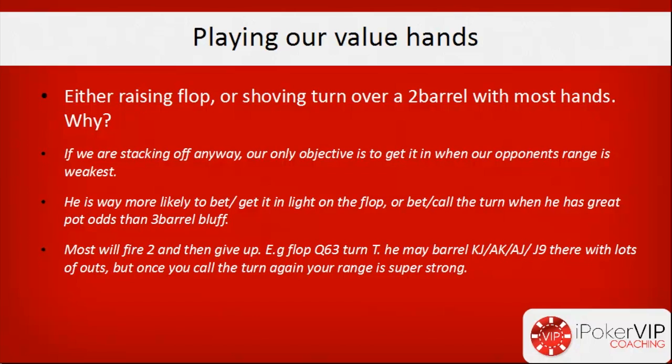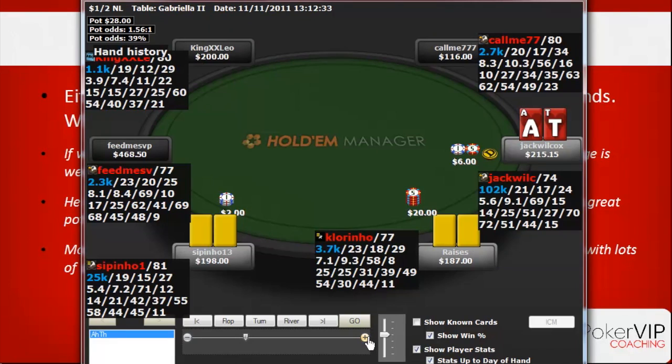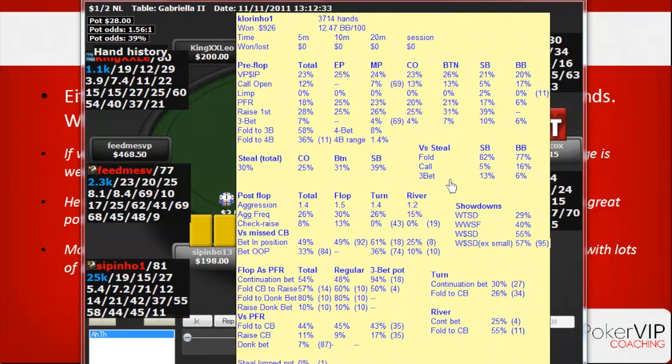Now I'll show some hand history examples where I float the flop and take it away on the turn, and also spots where I shove the turn over a two-barrel. In the first hand, it folds to us on the button and we open ace-ten suited. We get three-bet by Clarino — a regular playing 23/18 — who is free-betting from the small blind 13% versus steal, and folding to four-bets 36%. He's probably free-betting small pairs looking to jam over a four-bet, or ace-jack/king-queen planning to shove over a four-bet.